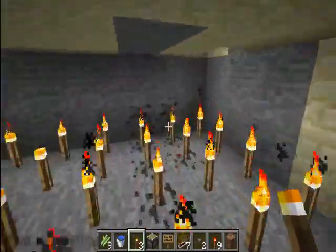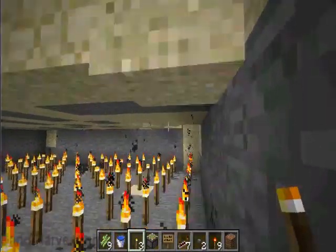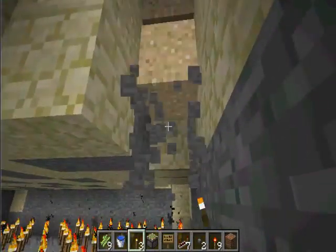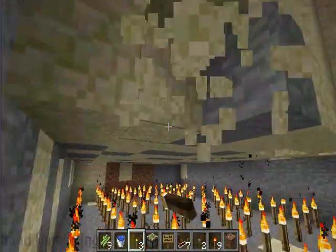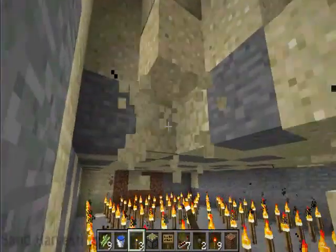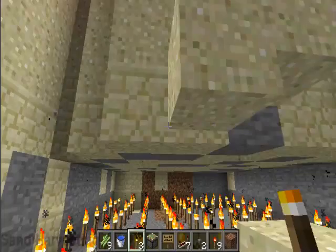Place torches like so, covering every block. Then you just break the other blocks and the sand should fall down onto the torches.